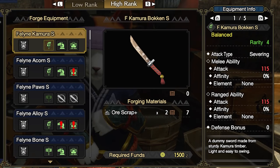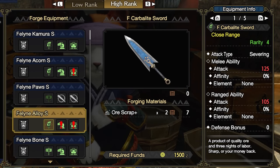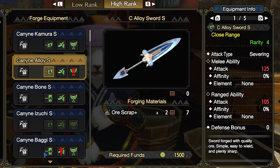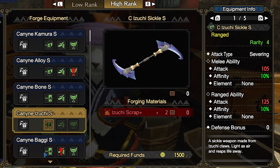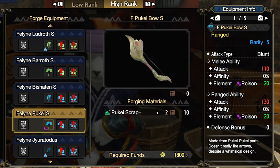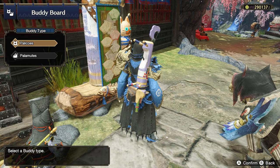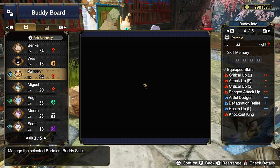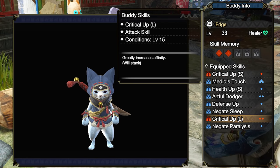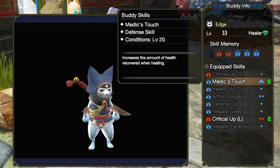Next, consider equipping your Palico and Palamute with weapons that inflict the opposite damage type of what your weapon primarily inflicts. If your weapon doesn't cut off parts too well, equip a buddy with a Sever weapon to make up for that, or give them blunt damage if you want even more stuns on the monster. This also applies to status ailments as well. And last for this section, make sure you're keeping an eye on the Buddies skill page, because they will be frequently leveling up and gaining access to more skills. It's easy to forget to equip those passive effects, which will make your Buddies even stronger.